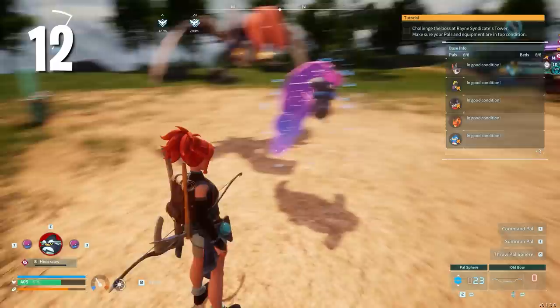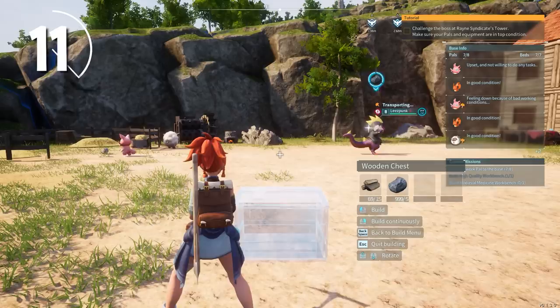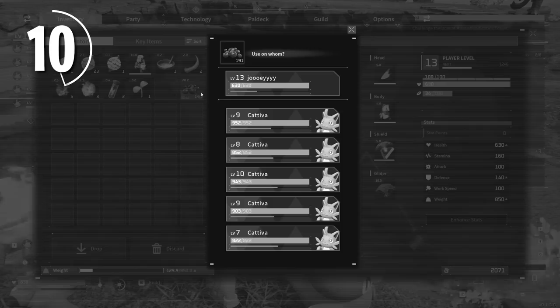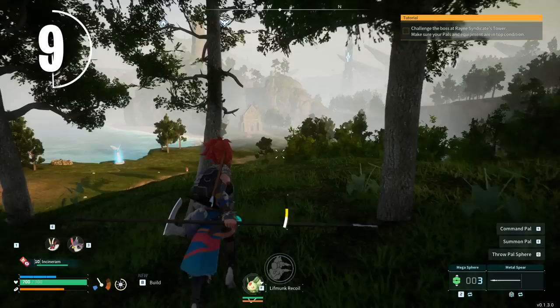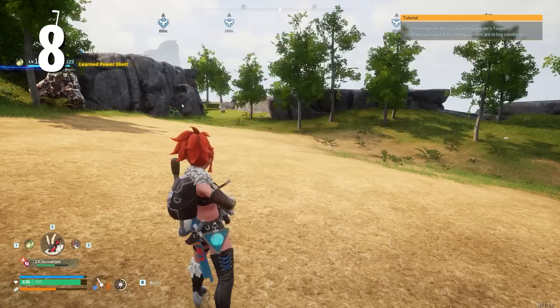Pals regen health and sanity while in your pal box, and pals that die go on a 10-minute respawn timer while placed there. For this reason, if you really need a pal and it's going to die, it's a good idea to put it into your inventory and let it heal in your backpack rather than dying and going on cooldown. Build chests near production sites to reduce the risk of your transport pals getting stuck — the less travel they have to do, the better. At level 10, you can unlock the small feed bag with ancient technology, which completely removes the need to feed the player and pals as they now feed automatically.